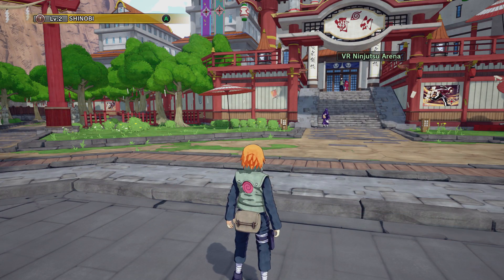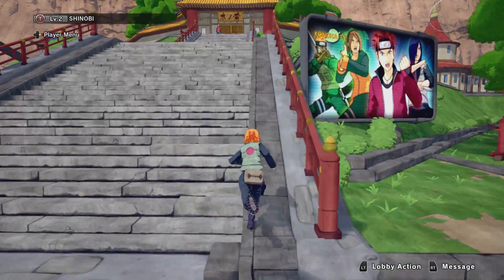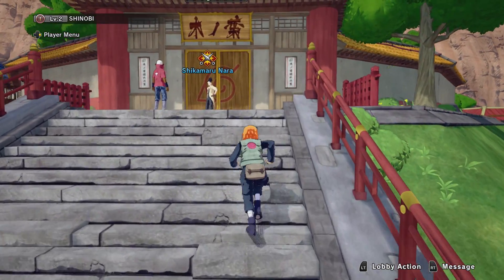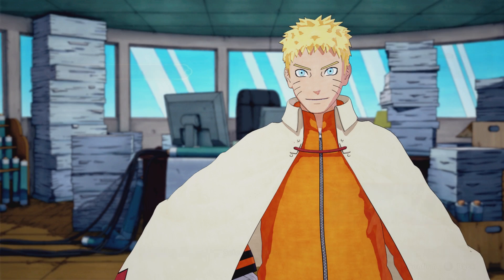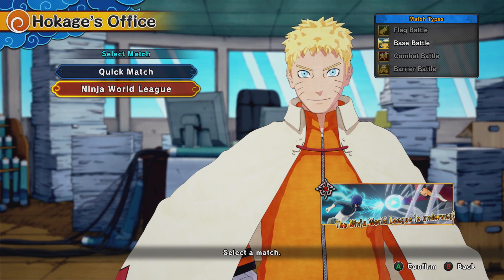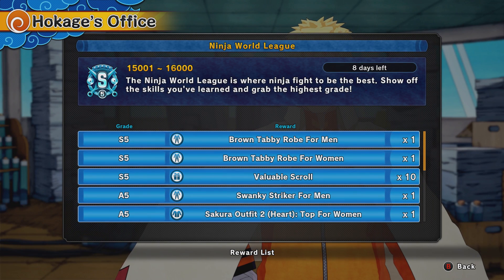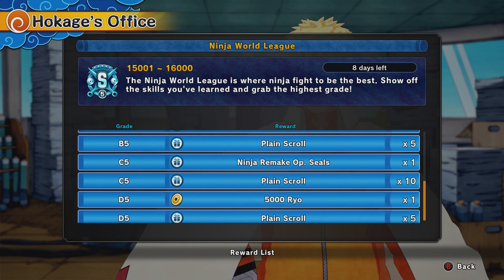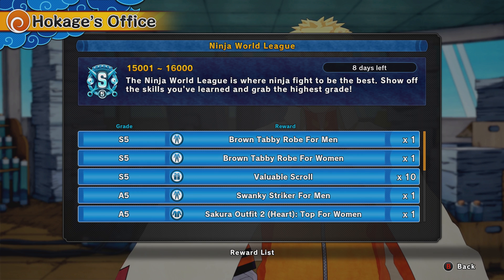I'm going to show you guys this is legit by going over to the Ninja World League rewards and showing you that I have all of them unlocked. I'm going to the Hokage's estate, going to the Ninja World League, going to the rewards list — and everything is unlocked as if this character was an S5, all the way up to S5. These would be grayed out if these were still locked achievements.